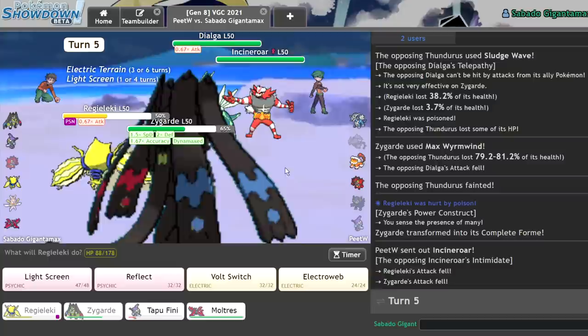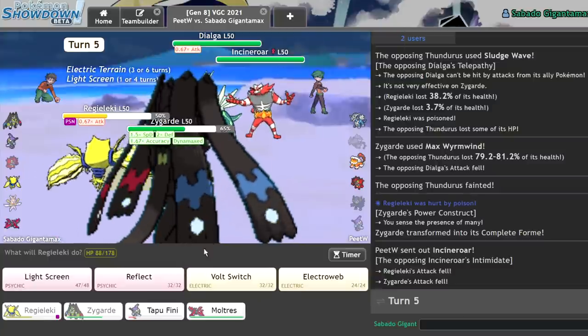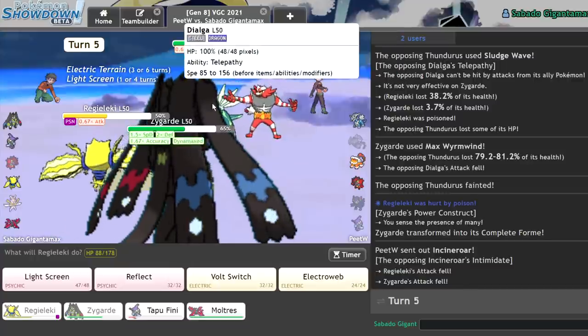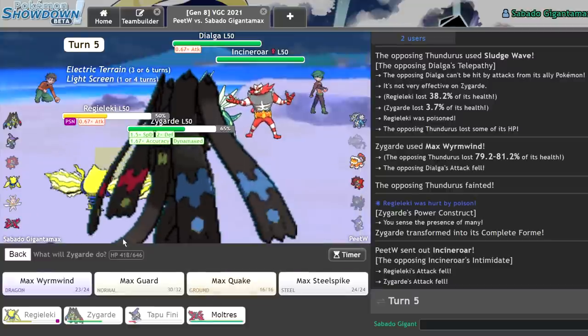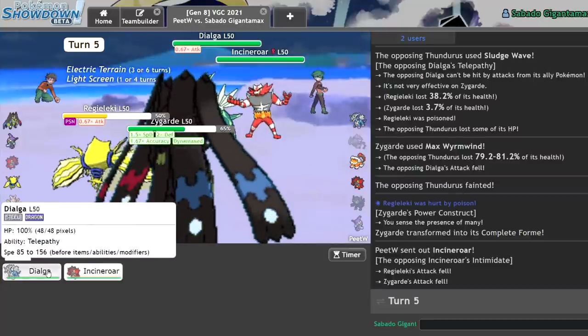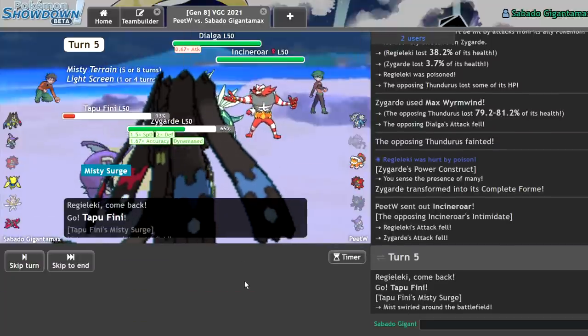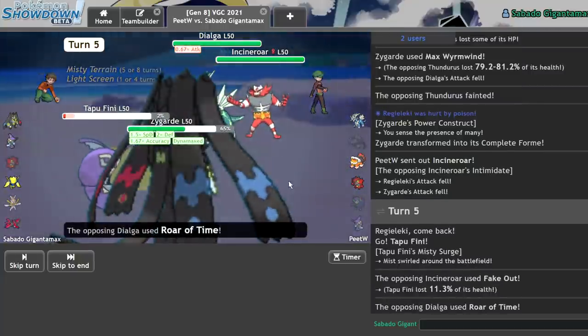They could switch in Incineroar, right? I'm a little bit concerned because they could actually Nae Nae me. I have a Light Screen up, though, and they've already Dynamaxed. I could just sac Tapu Fini. Their entire team — I guess my best play is just to Max Wyrmwind Dialga for damage. Because even if they switch in Landorus here, I'll be fine.